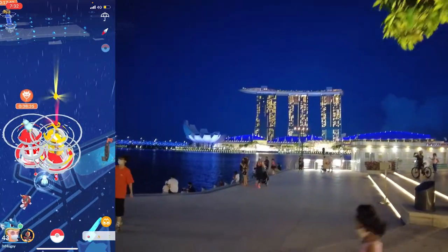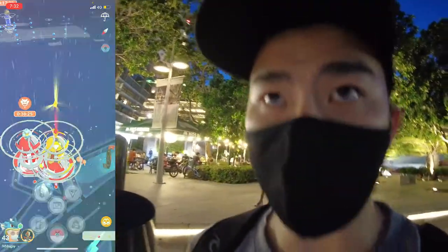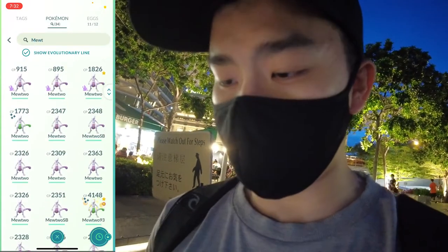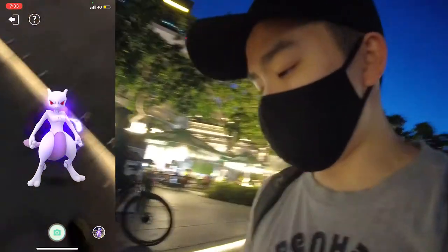It's this one — we are currently at Marina Bay, looking at Marina Bay. The Pokemon we're gonna use is Mewtwo, because I actually caught a very strong Mewtwo here. It's not that strong, but it was a Shadow Mewtwo anyway. So we're gonna take a snapshot of this one right here. Shadow Mewtwo, meet your maker. Shadow Mewtwo is done.